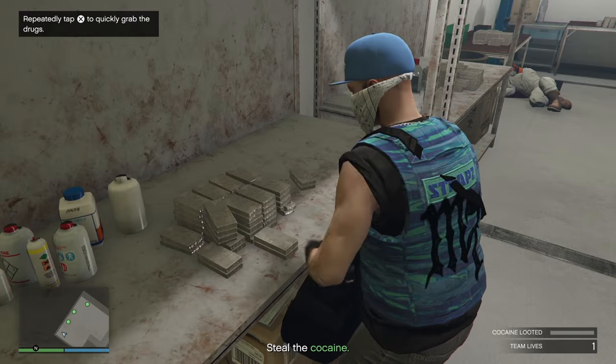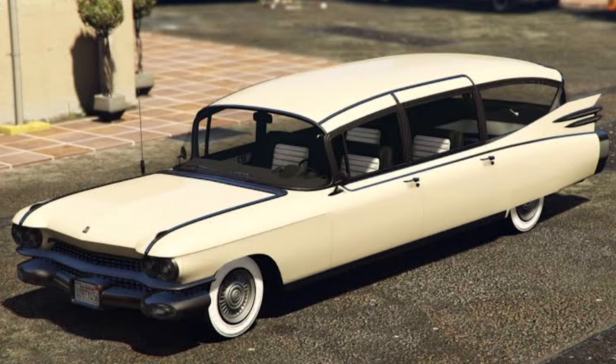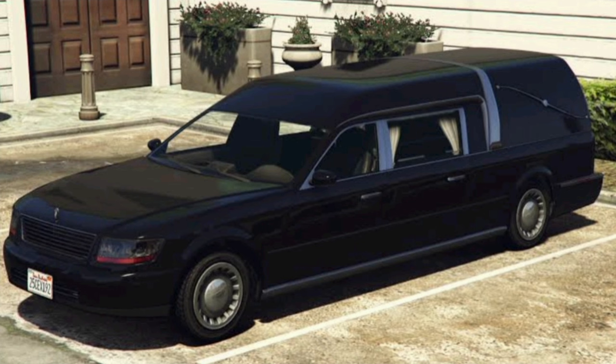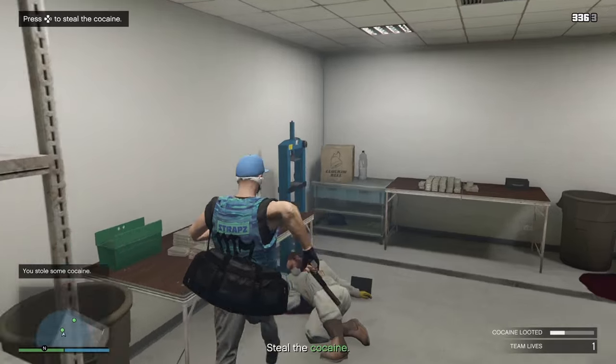Continuing on with the Halloween discounts from last week, we have free skull tattoos and free sugar skull face paints. 30% off the Albany Brigham, the Albany Franken Stange, the Albany Lurcher, the Chariot Romero Hearse, the Declasse Tornado Rat Rod, and the LCC Sanctus.